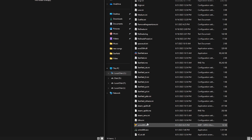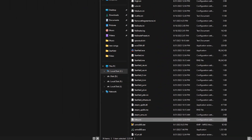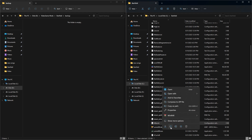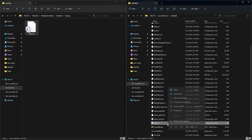But before you do that, there is an original ultra.ini file in the Starfield installation directory — take a backup of it. So when you want to remove the mod, you can restore the original file. In order to delete the mod, you have to delete the ultra.ini file.